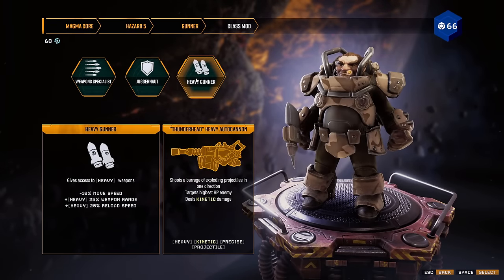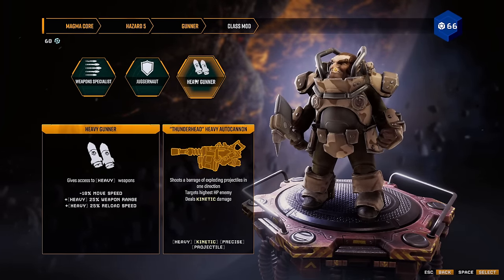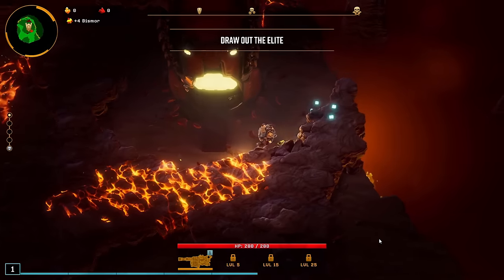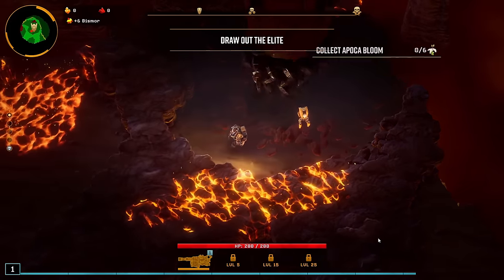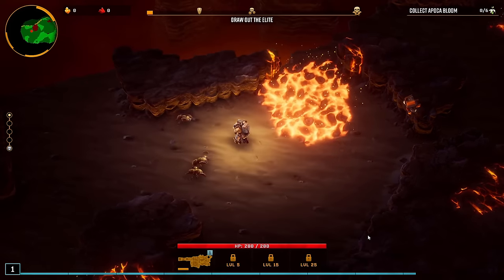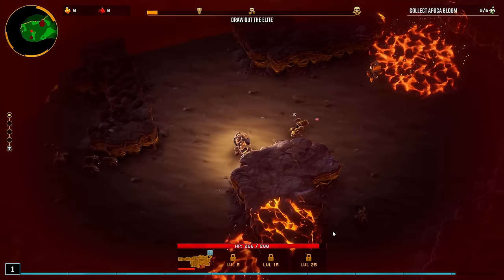Hello everyone, Cap here and welcome back to some more Deep Rock Galactic Survivor. Let's go for a full beam build. Well, not full because I'm starting with the Thunderhead, but I would like to get the Armscore Coil Gun as my second weapon and kind of focus on that because it is awesome. I really enjoy playing with it.